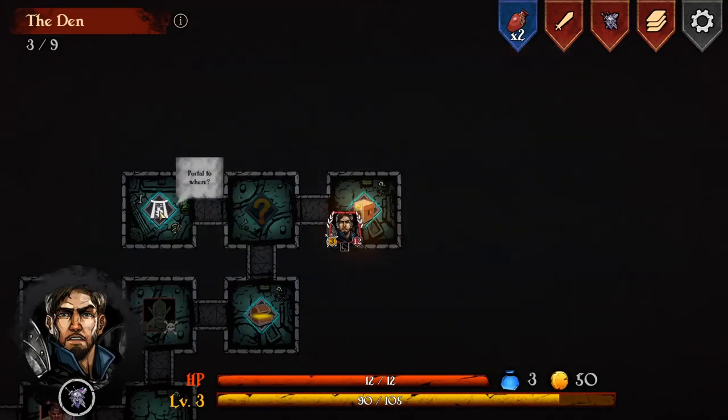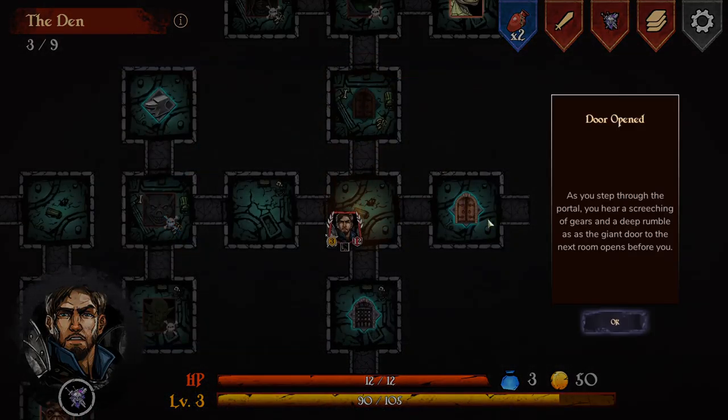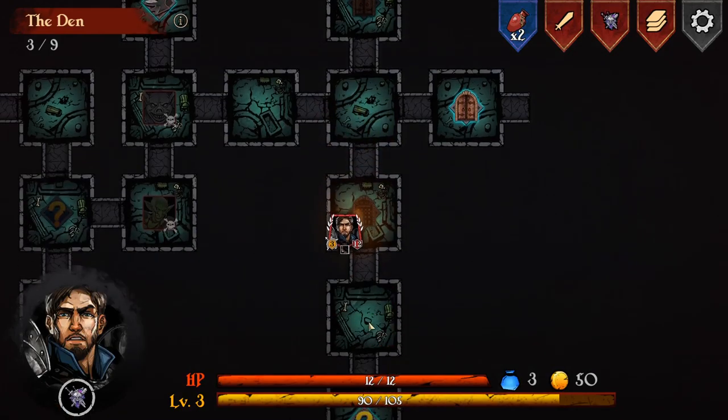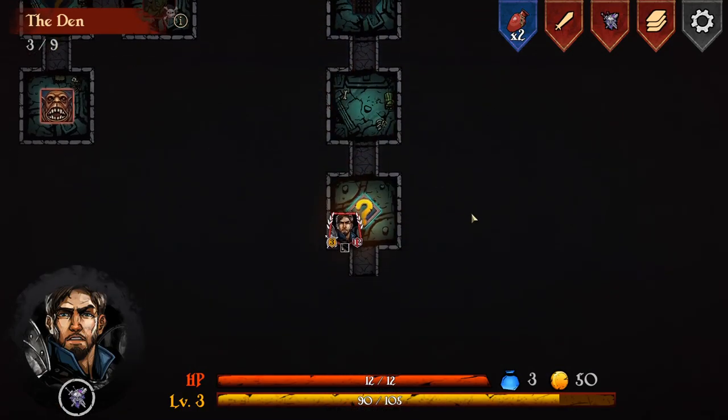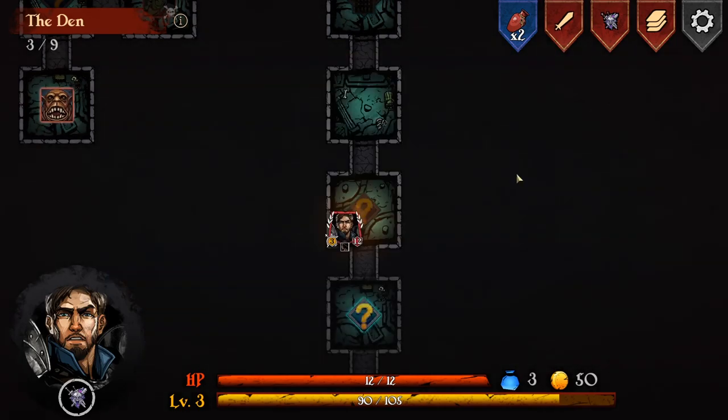Nice. Thanks, mate. Right, go back to the start. Doors unlocked - now we should be able to fight a boss. But before we do that, there's a terrified adventurer. 'Can you spare a powerful card? I need to escape. I'll trade you this healing potion.' No, don't want that.